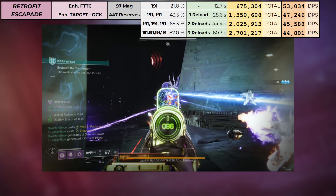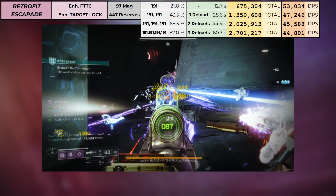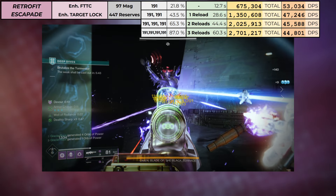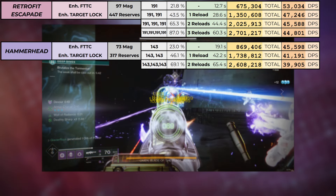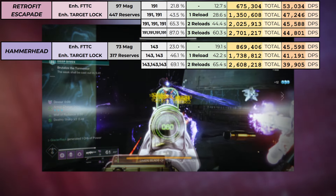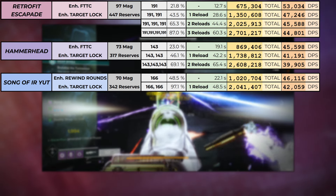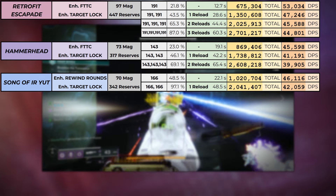So in conclusion, if we get another very unusual boss where an LMG is preferred, you still want to use Retrofit as first choice. But if you don't have one, I'd try to get either a 4th Times/Target Lock Hammerhead with extended mag as your ammo economy option ready to be enhanced in The Final Shape, or craft an enhanced Rewind Rounds, enhanced Target Lock Song of Ereyut for slightly better damage.